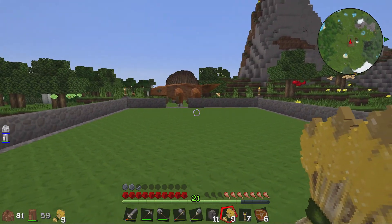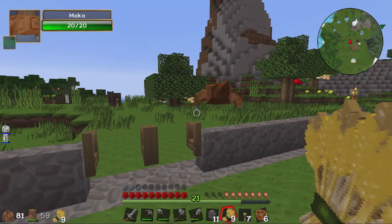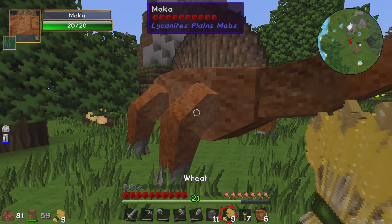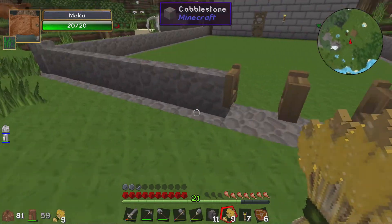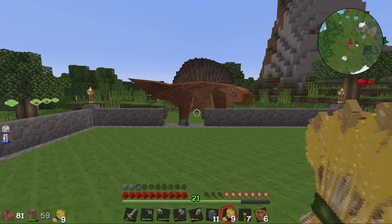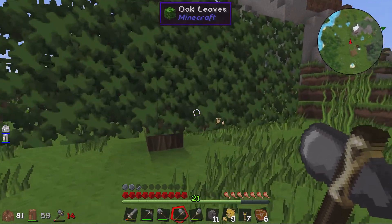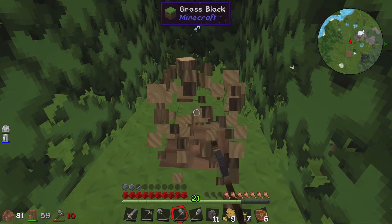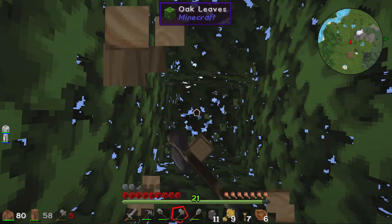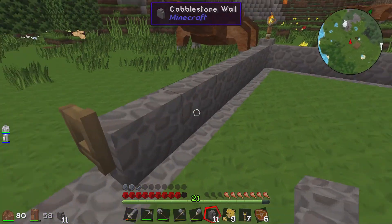I don't think two is enough because he's not coming in - oh, he's run away! Come here, come in here. Yeah, two isn't enough. In my head two was enough, but as soon as I saw it placed down I was like, two's not enough, is it? Oh, don't mind me. Right, let's try and make another fence gate and see if we can get this to work.